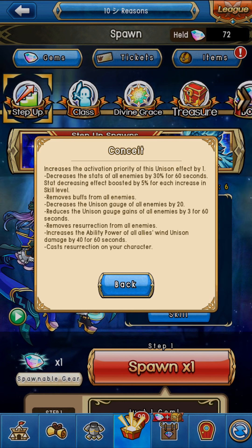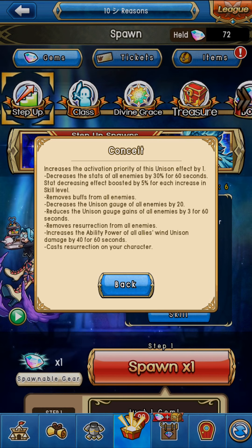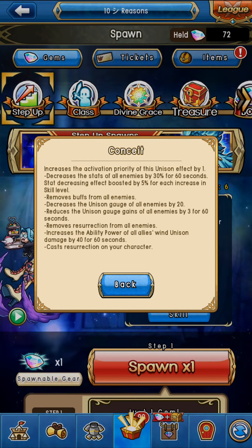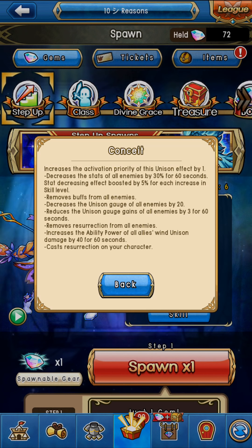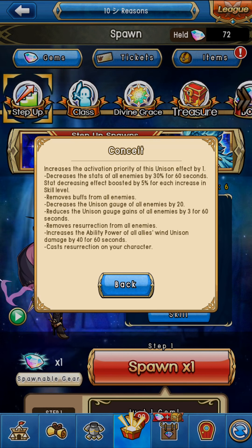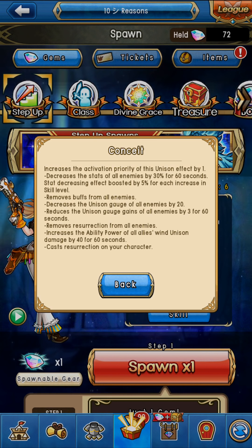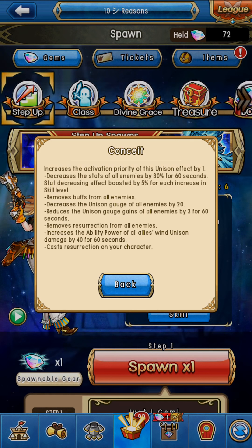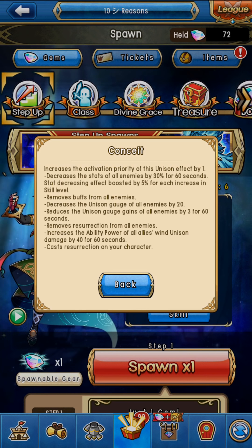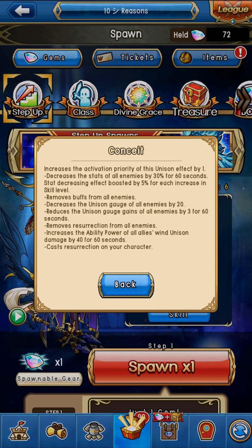Decreasing stats by 50%, removing buffs from all enemies, decreasing their use gauge by 20, and reducing use gauge gains by 3 for 60 seconds is really going to hurt the enemy team badly. This is better than just running two archers with a straight damage setup. Even if you only manage to activate this once, it's really really good. Even if the enemy team uses a full five-monster unison, this monster is still very impactful.